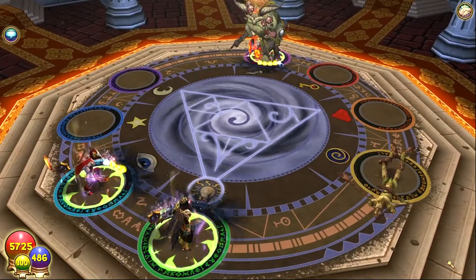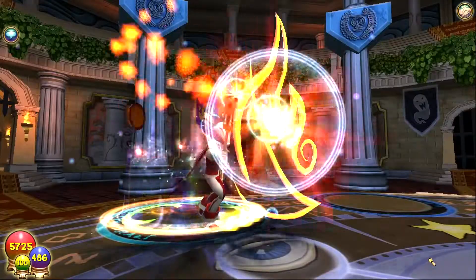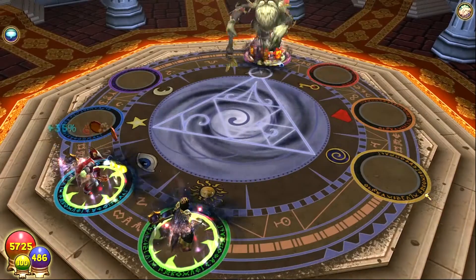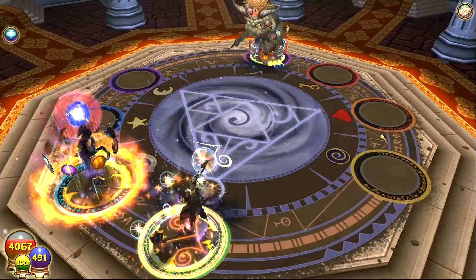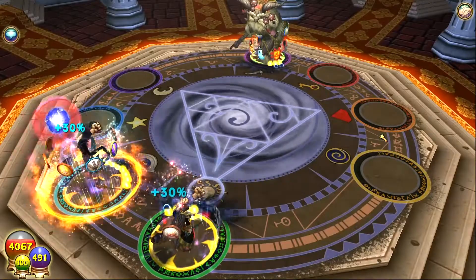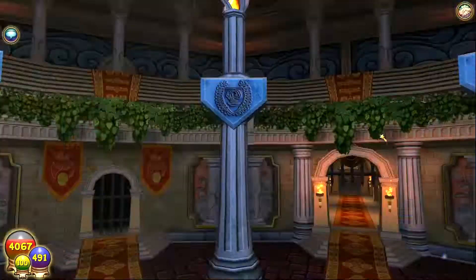This is his cheat — 'Nature will always find a way' — it heals him back up for whatever damage he took. Here my balance flees and then comes back with buffs. It's pretty boring up until the kill shot because you just blade and trap, so I'll cut to the kill shot. Here it is — I use my final buff, which is a Sharpen Blade Bladestorm. Bring a balance if you can. And then the fire uses Sun Serpent.